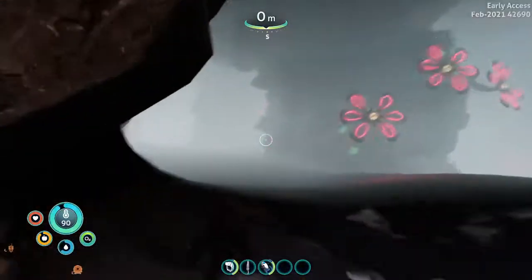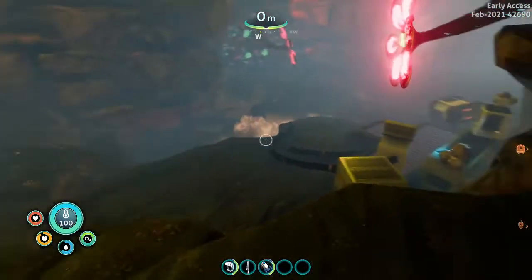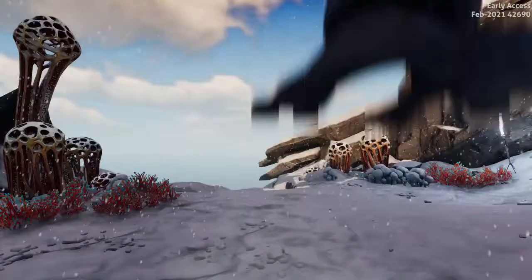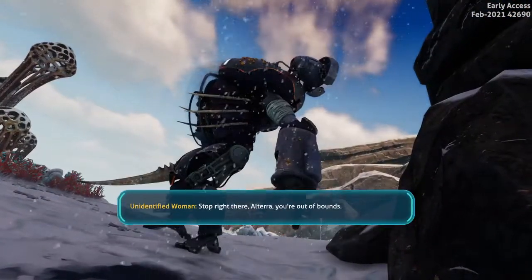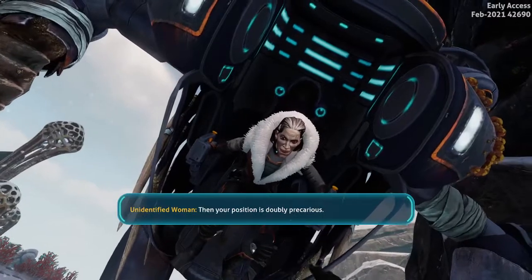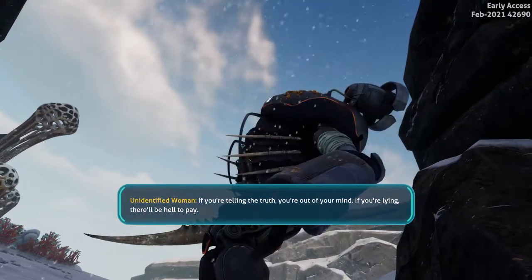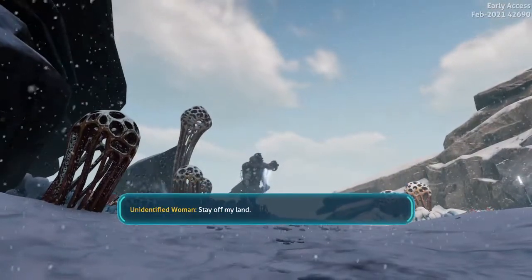The Delta Station dock should be around here somewhere. I think this is where you meet Marguerite — yep, right here. She jumps down in her pond suit. 'You're out of bounds.' 'I'm not with Altera.' 'Then your position is doubly precarious. What do you mean? If you're telling the truth, you're out of your mind. If you're lying, there'll be hell to pay.' 'Wait! Who are you?' 'Stay off my land.'